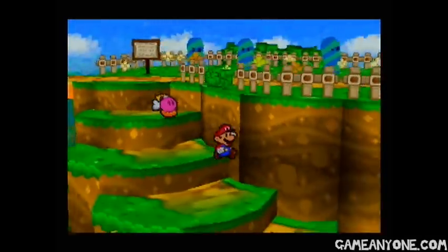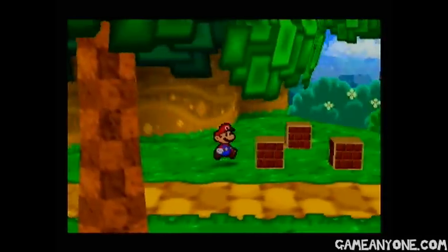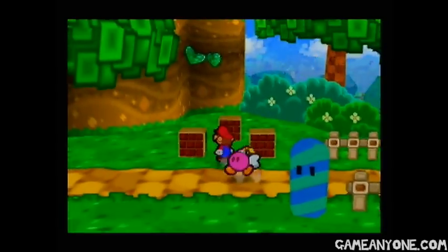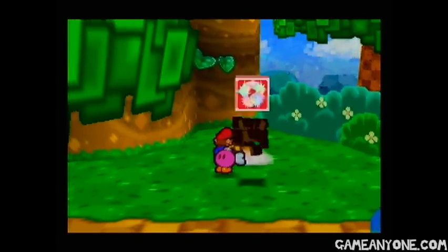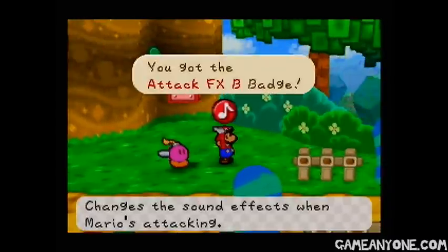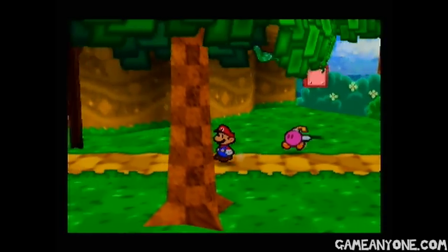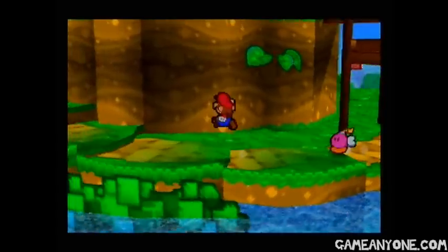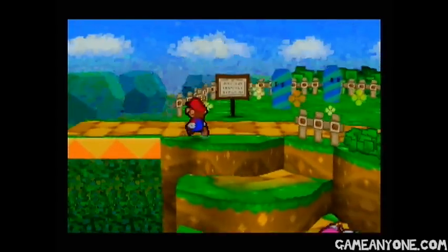There's also one more thing I wanted to show. I got a lot of comments about this. I knew there was something about these boxes, but it just didn't come to mind right off the top of my head. So if we hit them in the right order, this little red box appears. You can hit it to get the Attack FX B badge, which changes the sound effects when Mario's attacking. We might have seen the Attack FX A badge that we could buy up at Mer Lovely's place.